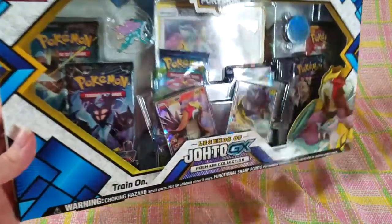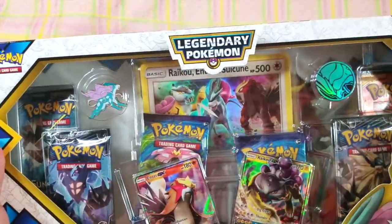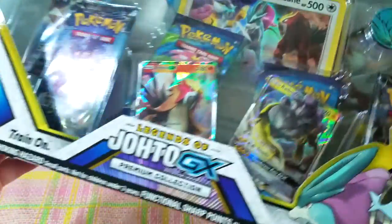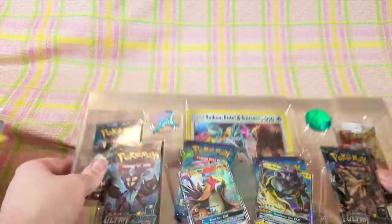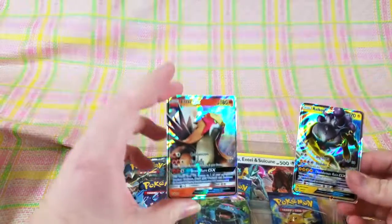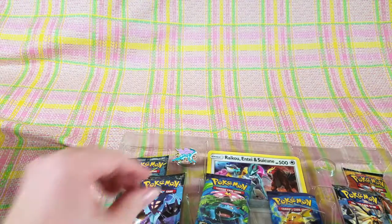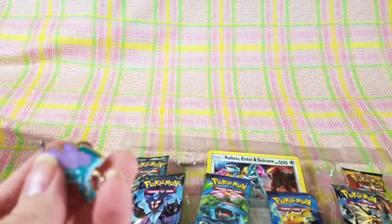Next up we have the Johto GX box. I've always wanted to open a box like this — I've seen them on other channels and think they're so exciting and fun. Let's see what we have here. We've got these two amazing GX full art cards: Raikou and Entei. I'll set those off to the side. And this adorable Suicune pin — I can't wait to put this in my bag with the other pins. They're heavy too, they're nice.